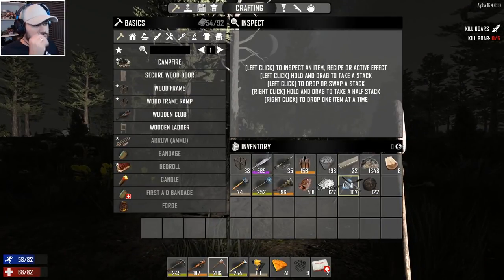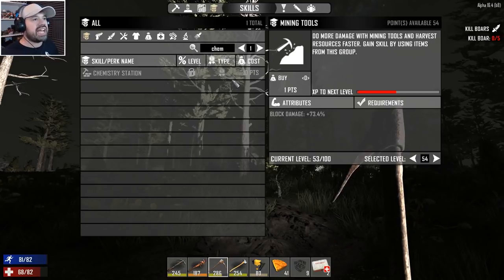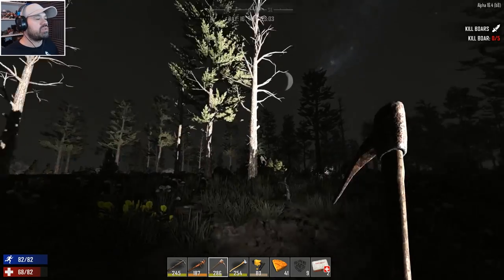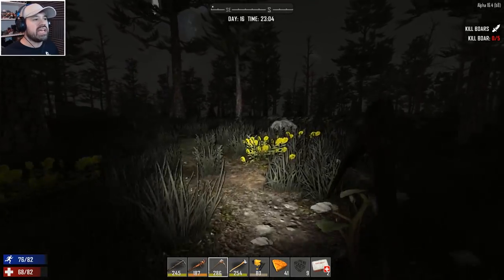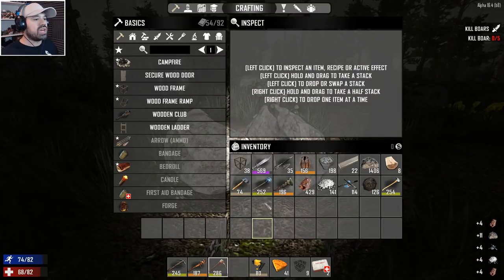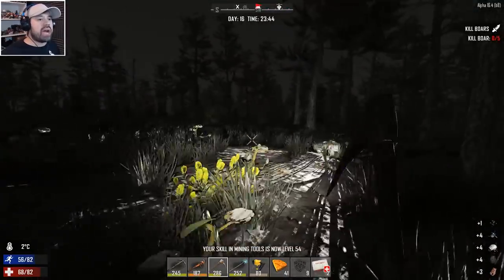So we got 410 iron from that. If we do another two or three of those we can bring it to the chem station. The chem station requires toolsmithing — science seven I think — and science seven cannot be unlocked until level 60, so I'm saving my points for that because we're level 51 right now. We're going to have to use our shovel for something productive. We have to get clay anyway, so we might do that — that way we should level up quite fast.